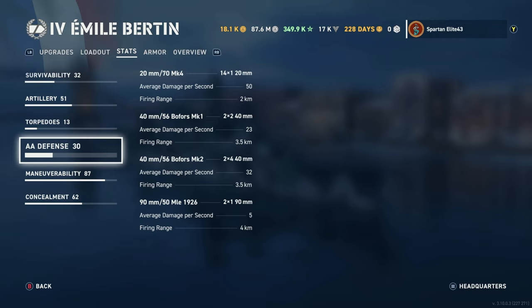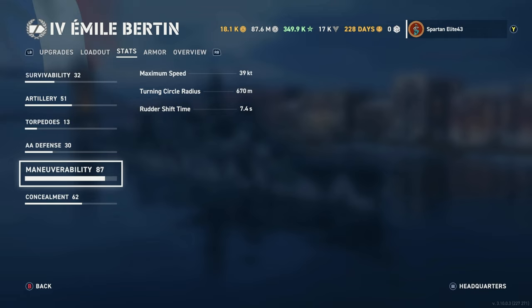AA Defense: 20mm .70-caliber Mk. IV guns — 14 of those doing 50 damage per second reaching out to 2 kilometers. 40mm .56-caliber Bofors Mk. I — four of those doing 23 damage per second reaching out to 3.5 kilometers. Then the 40mm .56 Bofors Mk. II — eight of those doing 32 damage per second reaching out to 3.5 kilometers. And the 90mm .50-caliber MLE-1926s — two of those doing 5 damage per second reaching out to 4 kilometers.